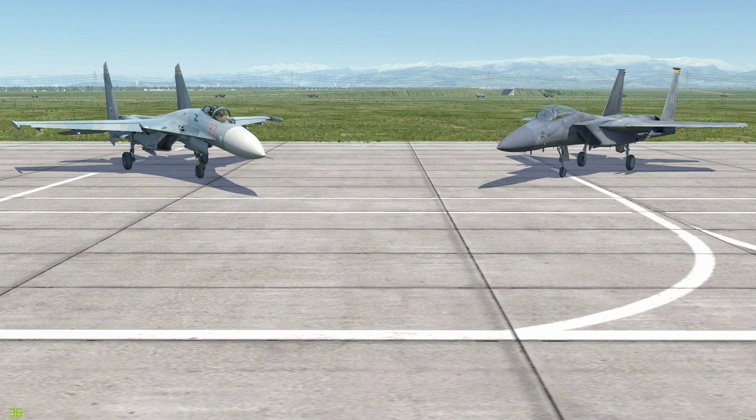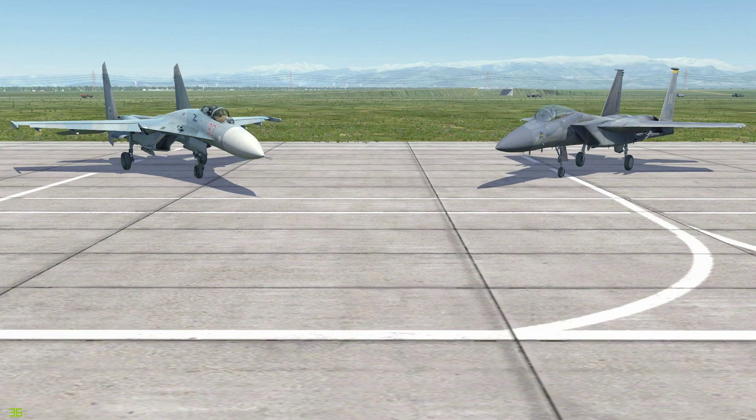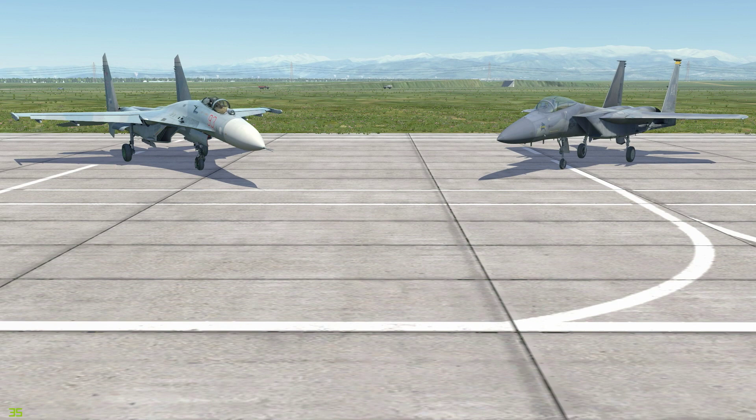Obviously if neither of these appeal to you, maybe you should consider one of the other aircraft like the F-5 Tiger or the MiG-21, which that last one I particularly enjoy. If you guys have any questions about these two aircraft, feel free to pop them in the comments below. I did mention a few technical things about employing the AMRAAM, so that might confuse people. I certainly didn't cover the Su-27's infrared systems in as much detail, but I feel like that's enough to go on. The unique feature is that it has an infrared tracking mode that makes it a little bit harder to detect for the F-15.